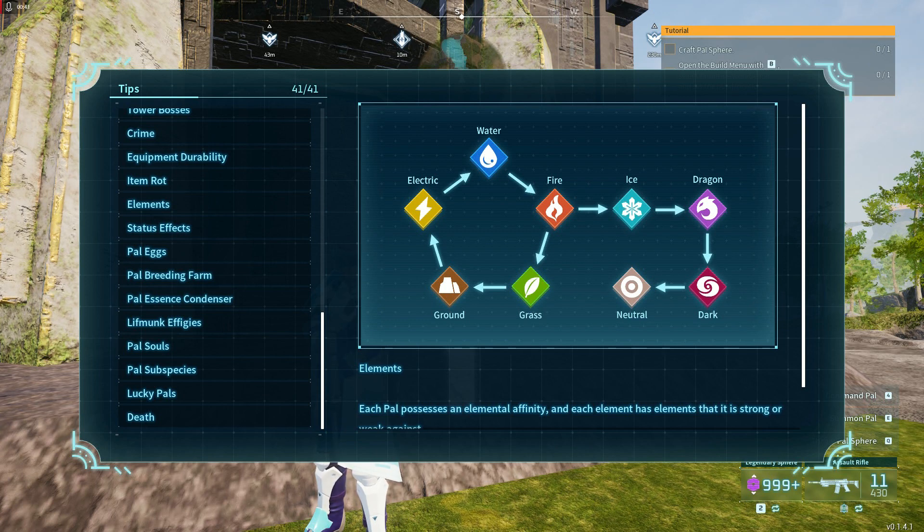Usually you'd just take a ground type because ground is good against electric, but the Palworld creators were kind of smart — they gave the electric boss a grass type ability, or a few. So if you use a ground type against this electric, it's going to have some grass type abilities which will be strong against your ground type. What I suggest is you get a grass type pal to fight the electric boss. If it uses grass type abilities against your grass type, you'll just do normal damage — won't do any extra damage, might even take a little less damage.